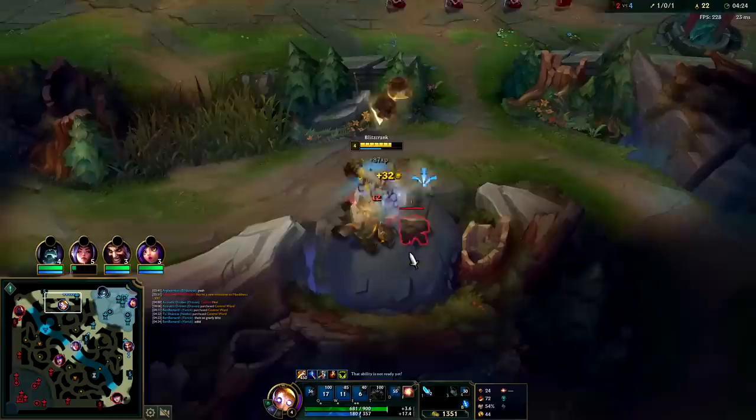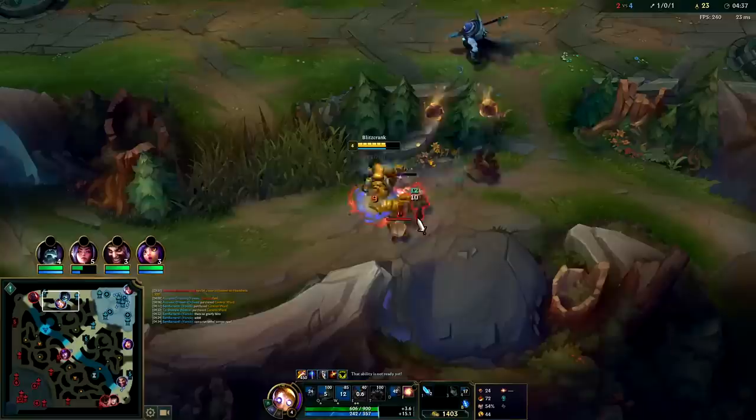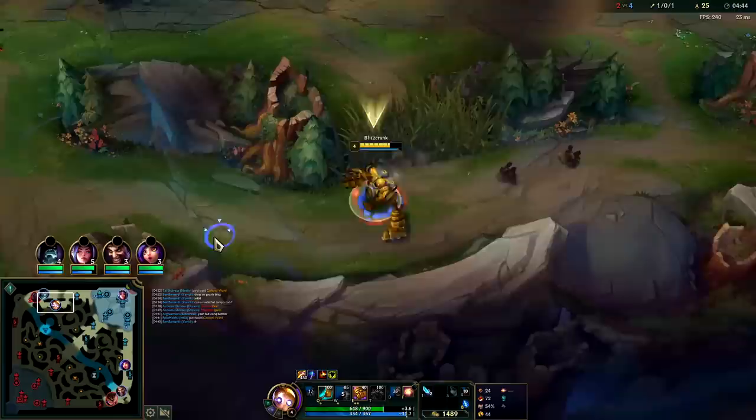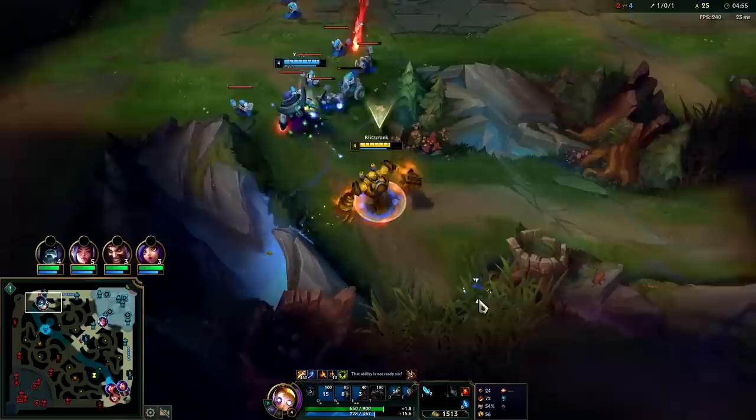Draven's losing lane, that's not pretty. That Malphite support too - Malphite's been buffed recently, I want to do a video on him. They gave him better AP scaling. Conqueror's better though I think. You can go Lethal Tempo but it's not as smooth as you think it would be. We're gonna run him down - auto attack E reset, pull him into my teammate here. He's really low too so he's gonna have to base.